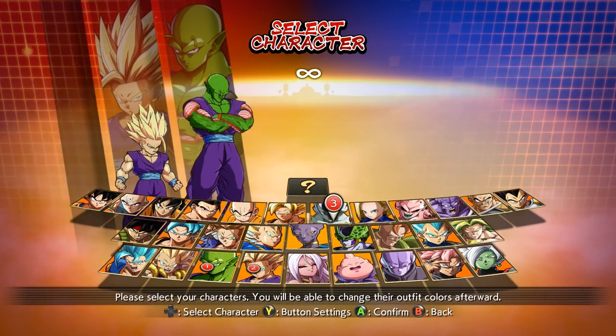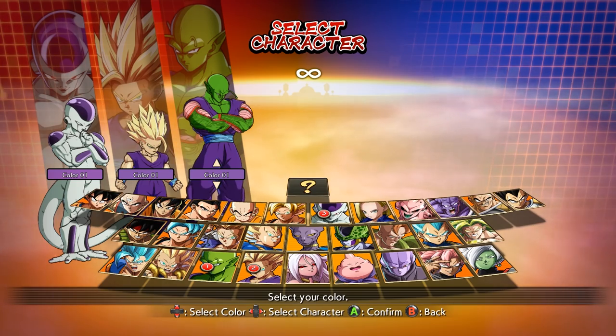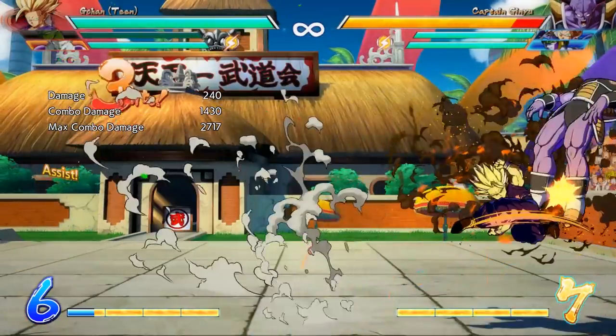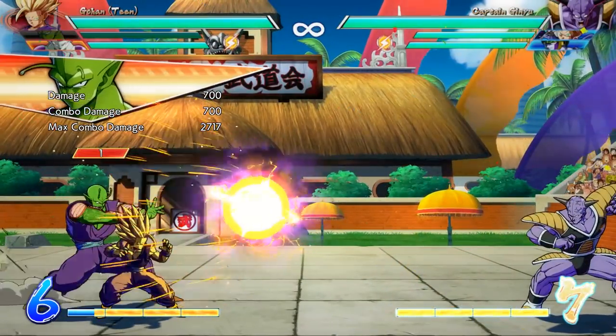Now we can actually go into some characters. Let's start off with Piccolo, Gohan, and Frieza since they are the first listed in the patch notes. Piccolo did not change much at all — his homing energy blast simply got increased hit stun and recovery frames, so he'll recover a little slower but the enemy also takes more time recovering from the attack if they're hit by it.